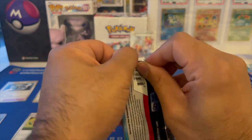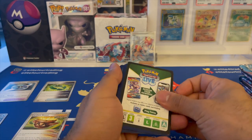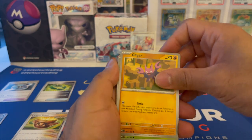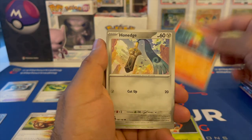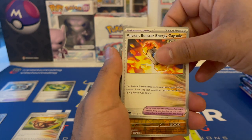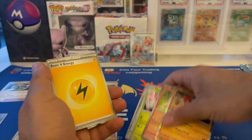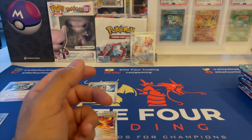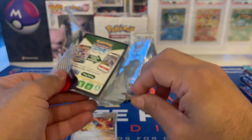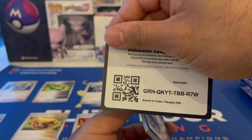I've been hearing that the pull rates are pretty bad for these packs. So far I can't argue with what I've got, but I mean I'd like better rates too — we'll see. Gligar, Flittle, Fuecoco, Honedge. Nice. Counter Catcher, Masquerain, Ancient Booster. Yes. Reverse Ting-Lu, Reverse Magby, and a Groudon. That Groudon alt art, by the way, looks unreal — I would like a Groudon alt art if possible.